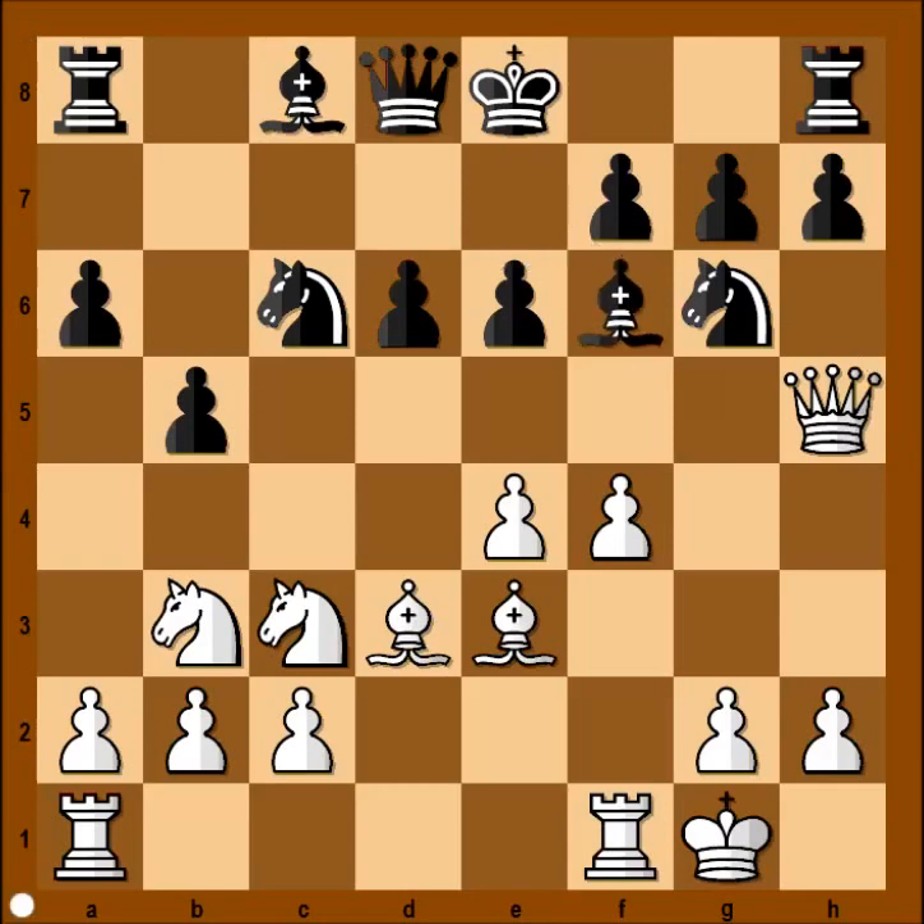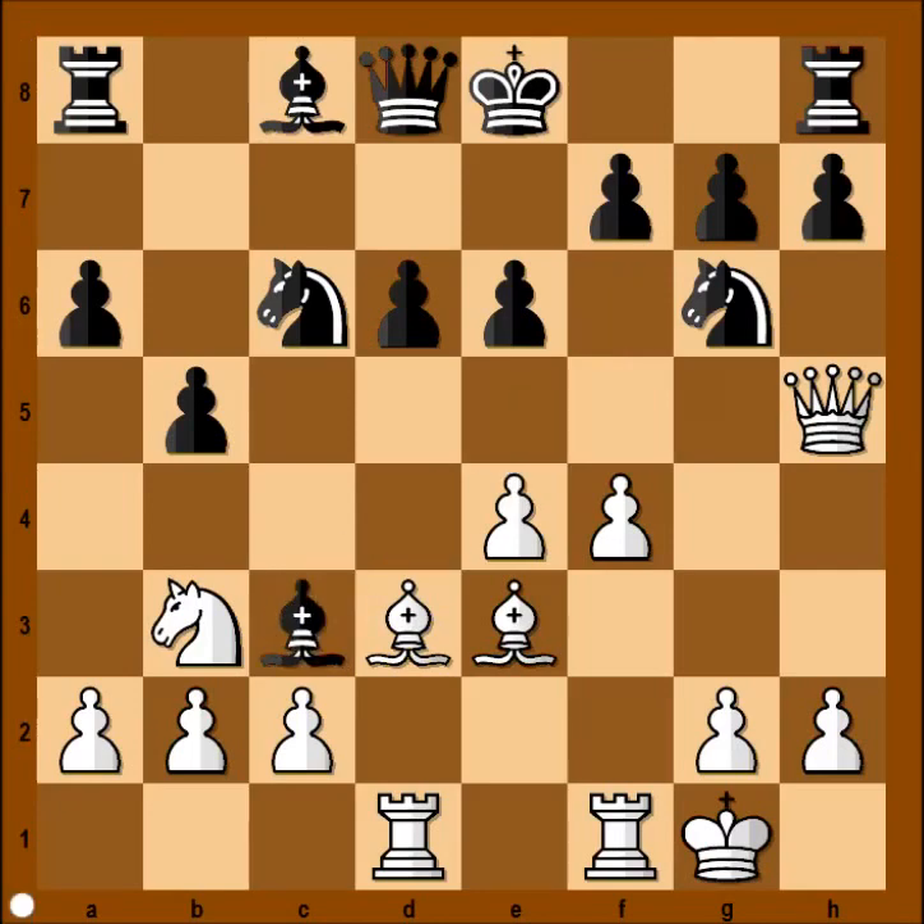He played bishop to f6. Rook from a to d1, lining the rook with the black queen. The knight on c3, in many variations, likes to jump to d5. So black captured the knight on c3. Pawn takes bishop. Queen to c7.